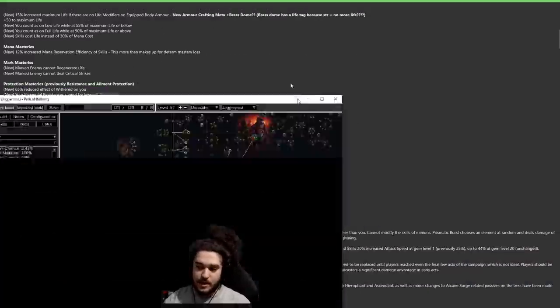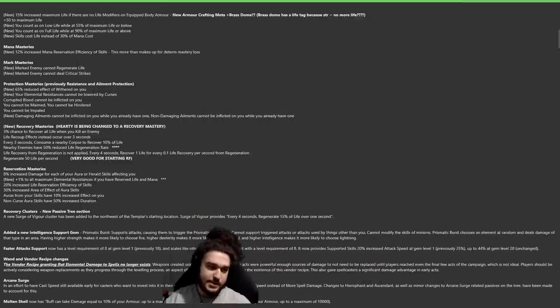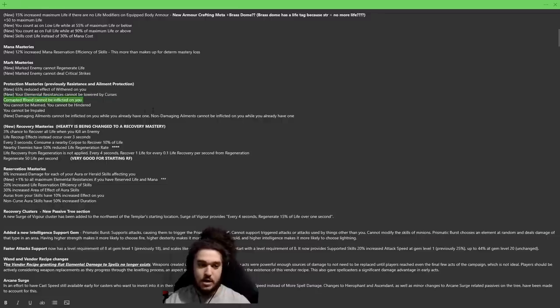Protection mastery: we normally take 'Corrupted Blood cannot be inflicted on you,' but there's a really cool new one that might be more beginner-friendly: your elemental resistance cannot be lowered by curses. For newer players, when you're running a map with elemental weakness your fire res drops significantly — you take more damage from your RF and degen harder. If you run into a Blasphemy mob or a Blasphemy ghost, your fire res can go from 100% to around 72%. Normally you can brute-force this with a ruby flask, but this is a nice option.